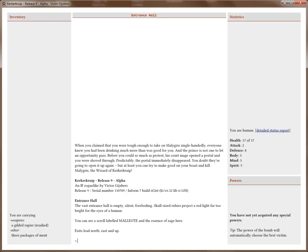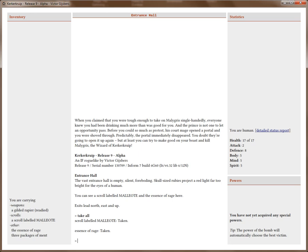New game. The dungeon has been generated, welcome to Kerkerkruip. As always we start in the entrance hall, and as you can see there are two items here. If you've ever played Kerkerkruip before, you'll probably be able to follow what I'm saying. If you haven't played and you're confused, just pause the video and read up on what's on the screen. I'm going to play at the pace I would normally play, but you can always pause. I'm going to take everything here: the scroll labeled Maliati and the essence of rage.